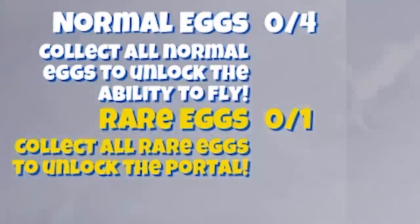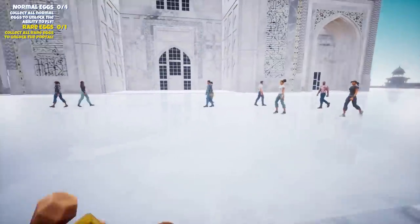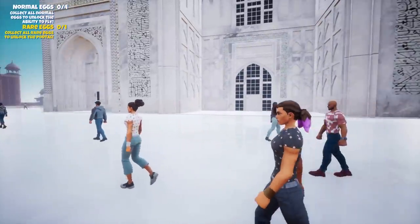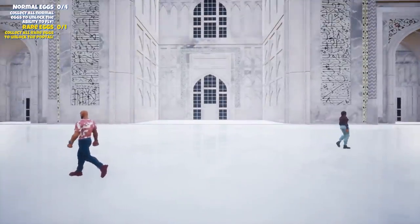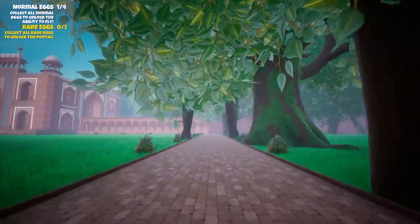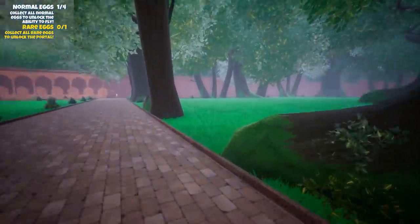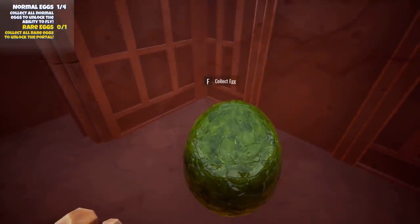There's also eggs to find, as you can see in the top left. If we collect all of the normal eggs, then we can fly. And then if we find the rare egg — which I'm going to guess is probably on the roof — then we unlock that portal that we saw. Oh look, I found one — that's not a lily pad, it's an egg! Confetti! There's like proper woods and everything. These are some big ass trees. Oh look, another egg.